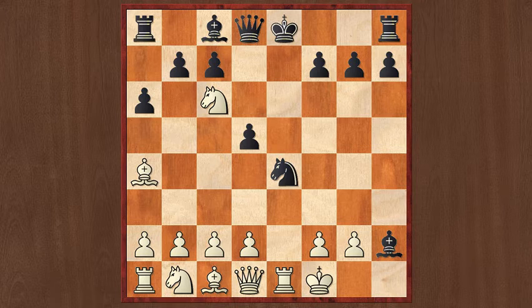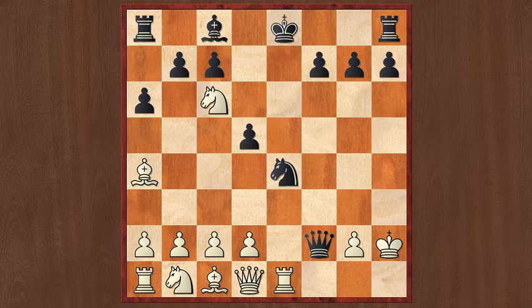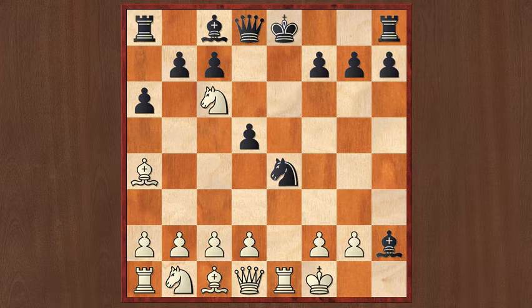White played Kf1 here, and I believe this is a mistake because it is simply too compliant. Sure, it gets out of check, but this king move does nothing else for white's position than just getting out of check. In fact, he is now risking a losing position because black can bring in his strongest attacking piece — the queen — with tempo. Instead of Kf1, necessary was Kxh2. At least that takes a piece, but after Qh4+, Kg1, we would see a draw by repetition: Kh2, Qh4, etc. Objectively, that was the way to go for white, because after Kf1 he risks a losing position.